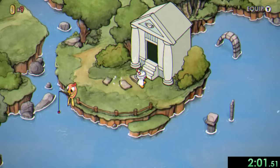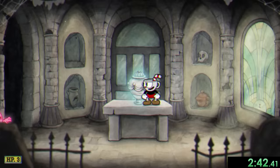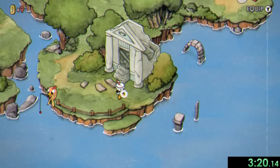Next up we travel to Mausoleum 1. In this level we need to protect the urn in the middle of the room by parrying the ghosts. This first mausoleum is pretty easy since we just have two types of ghosts, the regular guys and the fast older ones. Finally at the end we save Miss Chalice, she gives us a super that we'll never use, and we unlock the DLC levels which we'll go to right away.